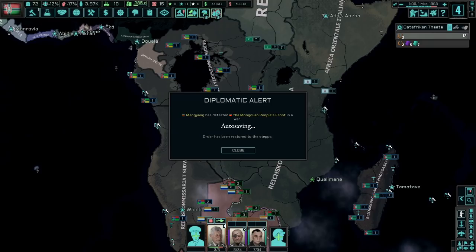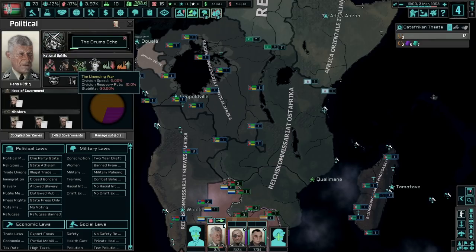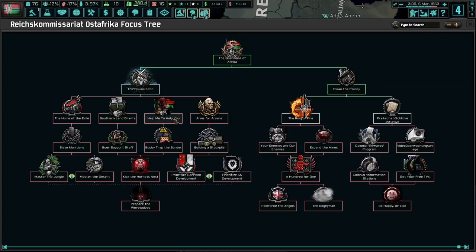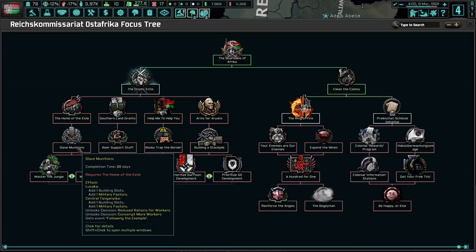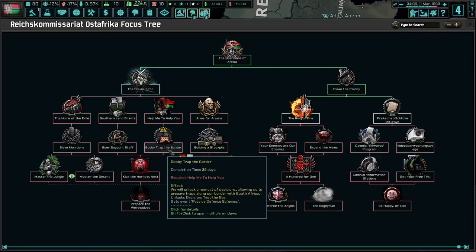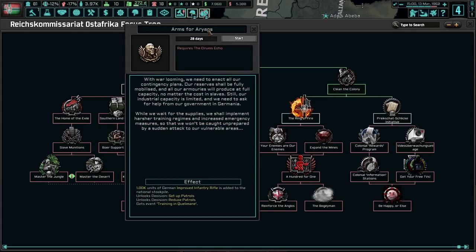We're getting about 0.77 political power — not too bad. Man, that haircut though. So handsome. Arms for the Aryan. Set up patrols. I kind of like that. Southern line grants — I like the political power. Home of the exile. Slave munitions. Booby trap the border — I kind of like that. Building up a stockpile — I kind of like that too. Let's do Arms for the Aryans.